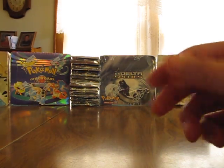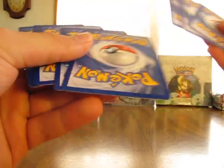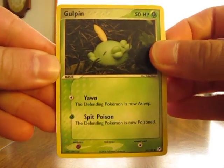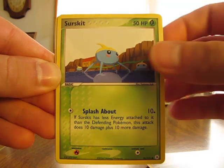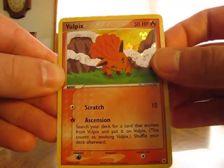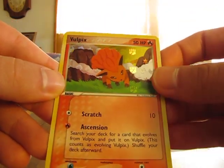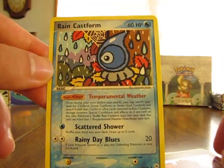Neither of these next two packs I've opened before. Here's an EX Hidden Legends. I might have opened them in random packs, but not any booster boxes. It's nice to get a variety. We have a Gulpin, Snorunt, Doduo, Surskit, Plusle, Nuzleaf, Starmie, Vulpix Reverse — it has all the energy symbols on the back, you can see that — which is just a regular common. And a Rain Castform.